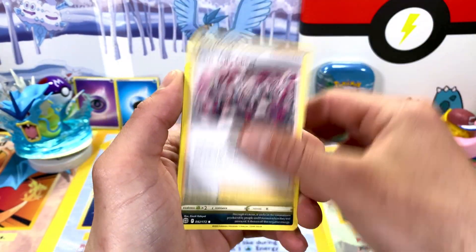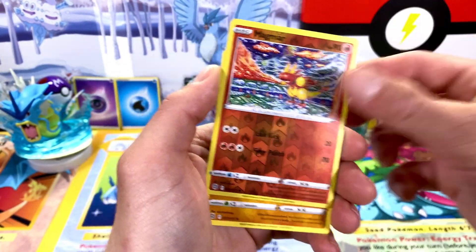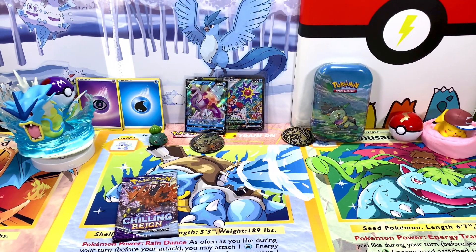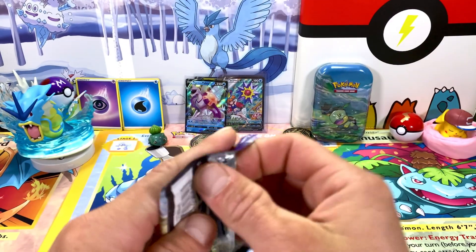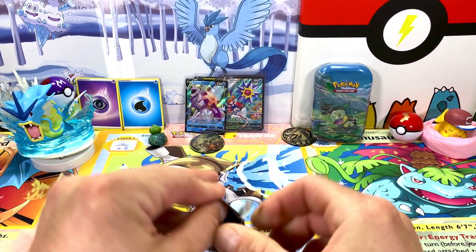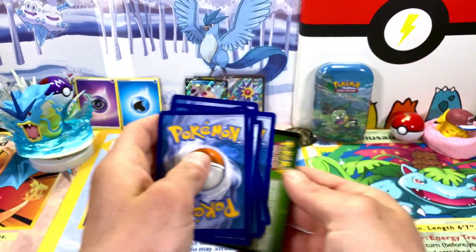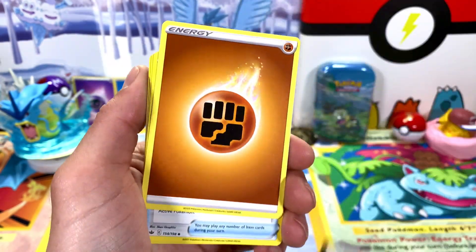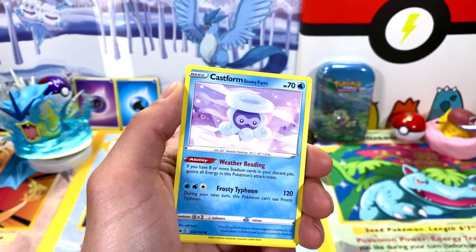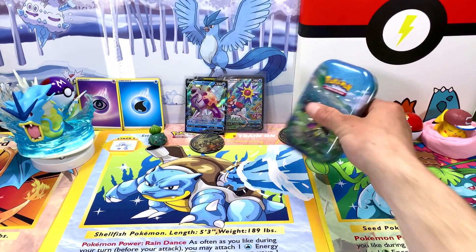Fire energy — let's see what we can pull. Last pack before we get to the Turtwig 10. Chilling Rain. We need the Blaziken alternate art card. We pulled a Blaziken in the last episode out of the Chimchar 10, but it wasn't the one we wanted. There are four in that set and we want two of them — we've pulled two of the ones that are cool, but we would have rather had the rainbow or the alternate art.